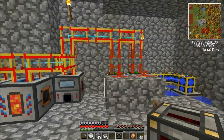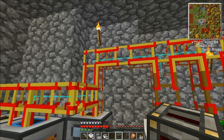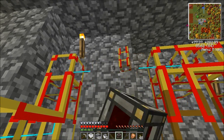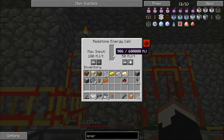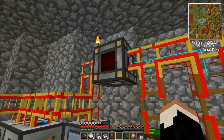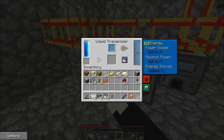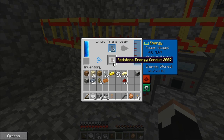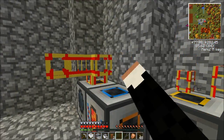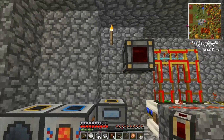What does the redstone energy cell do? This thing is an amazing tool. It acts exactly like an MFE or an MFSU does for industrial craft power, except this stores buildcraft power. We now have a way to store buildcraft power and output it on demand. However, it'll take power in from conductive pipes, but it won't output from conductive pipes. You've got to have something else — these redstone energy conduits. From here we can run our redstone energy conduits out.